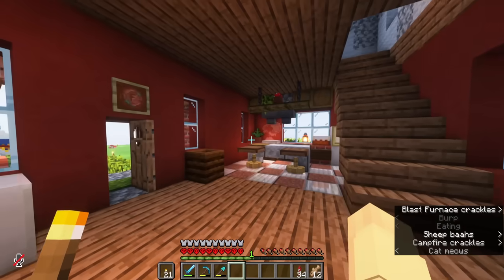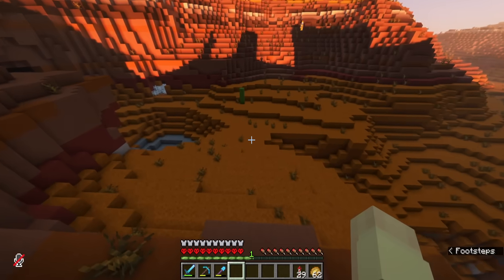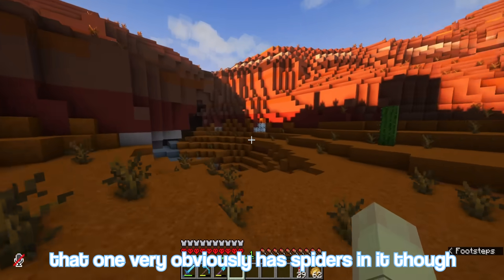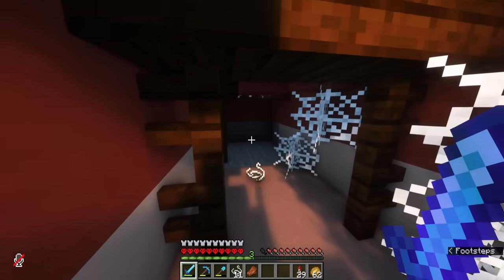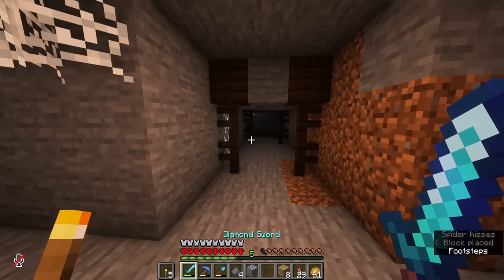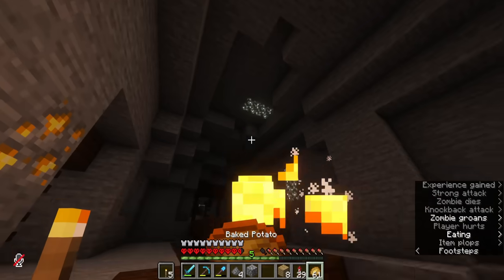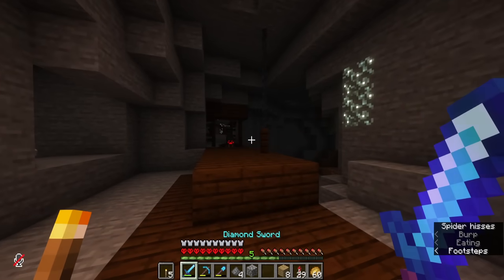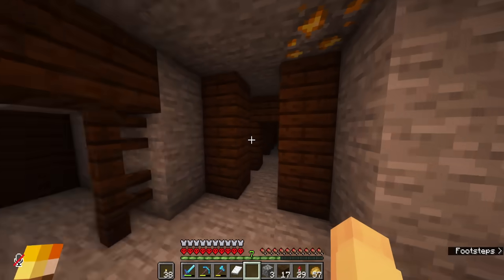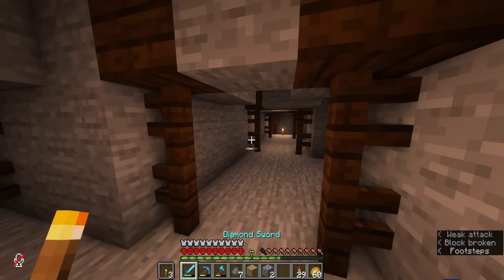I'm going to start putting them outside though — I think the meowing's going to start getting on my nerves pretty soon. I found a mesa! It's a pretty big one. I'm just going to find my way through all the mineshaft tunnels that I can. That one very obviously has spiders in it though. That was our first shot — we're going to keep looking. That is another mineshaft.